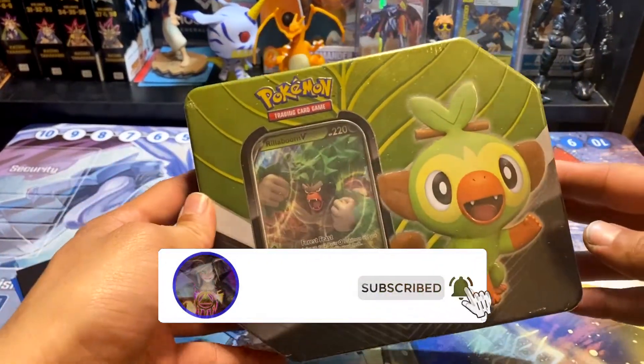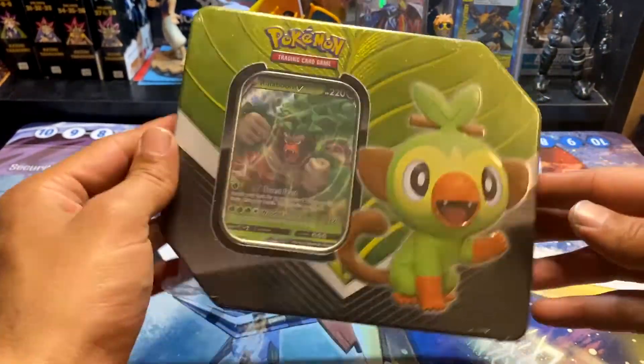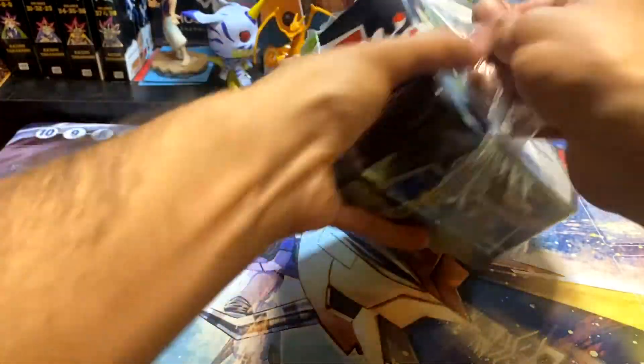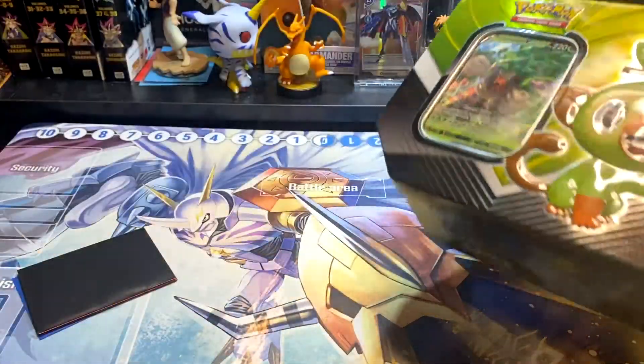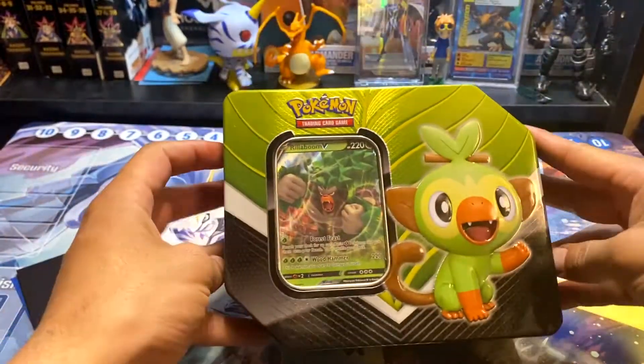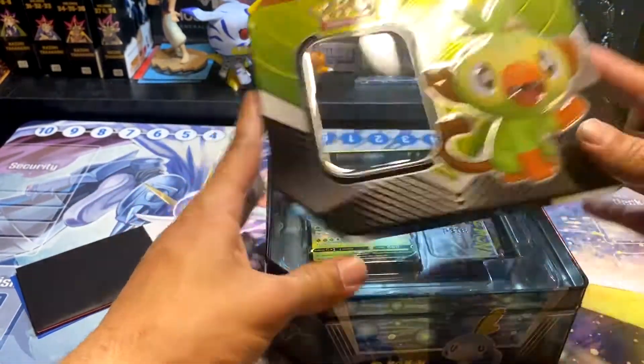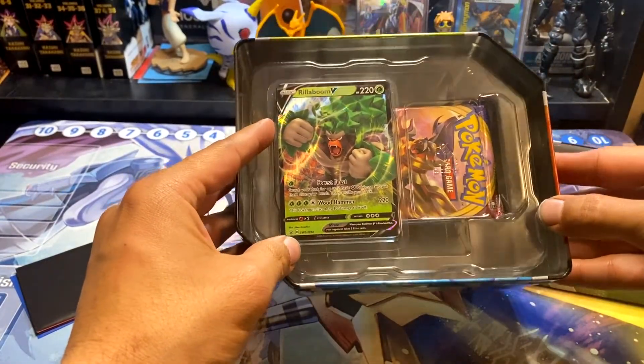...which of the three Galar starters is your favorite. I always like to choose the fire Pokémon when I start a new game, but I like to start with grass sometimes. Rillaboom — he looks kind of like a Super Saiyan 3 Goku if you really think about it, just with green hair and more monkey.